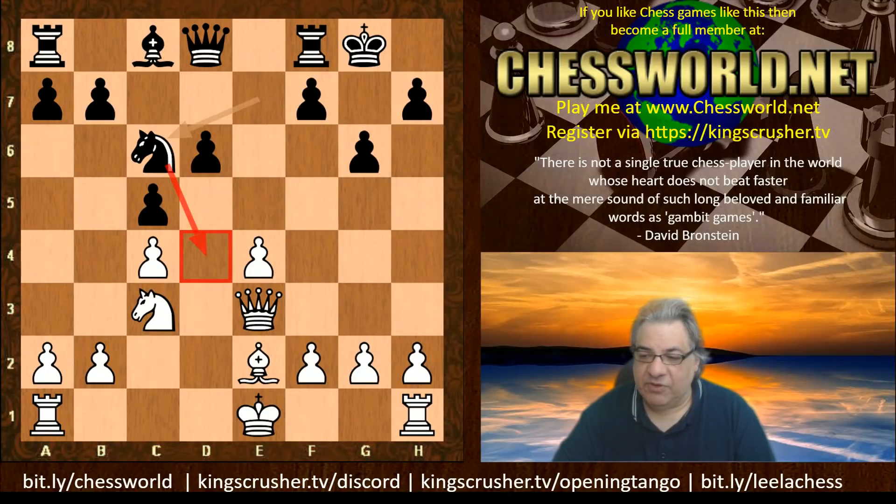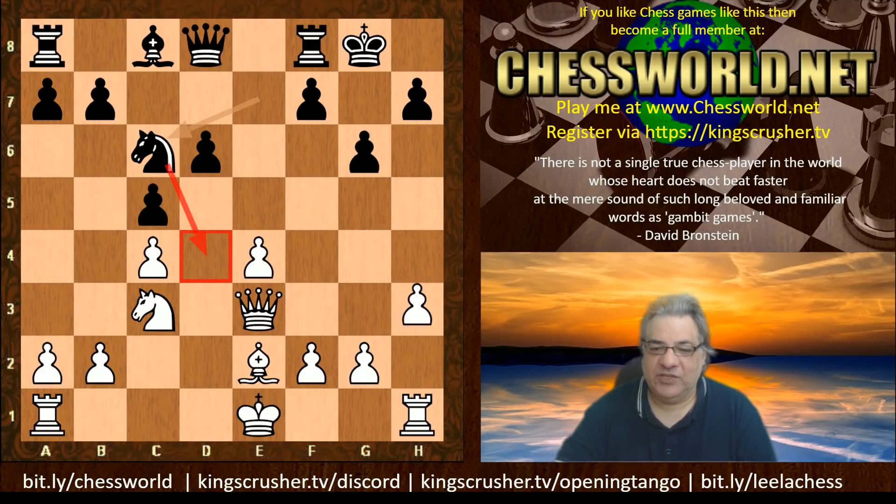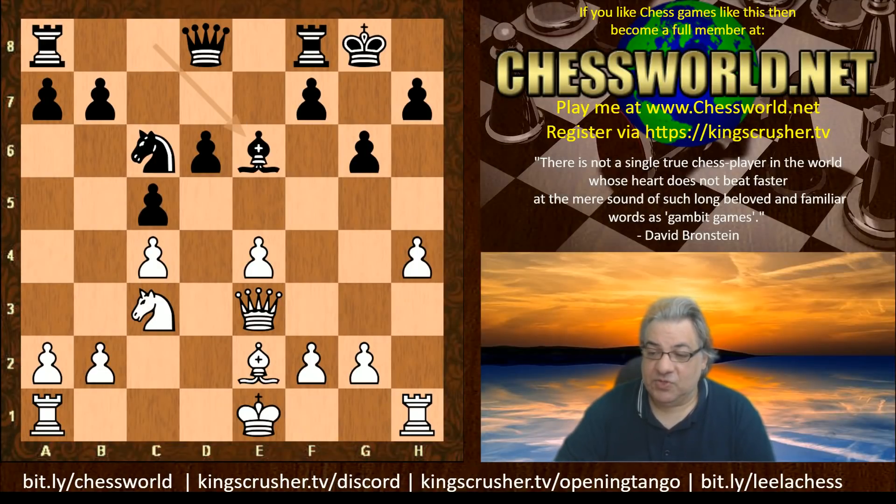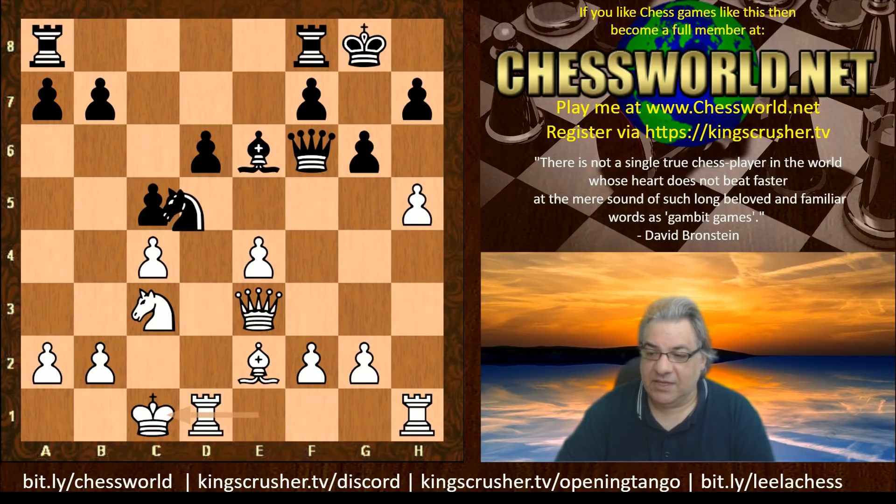The d4 square seems a kind of Achilles heel of white's structure. Now Leela plays a very interesting move — I wonder if you can guess what white plays here. Give yourself five or ten seconds to pause the video. Okay — h4! Even without castling any side of the board, it looks like white will castle queenside. h4 seems logical: Bishop e6, h5, Queen f6, and now white castles queenside at Nd4.